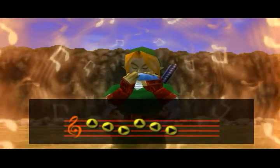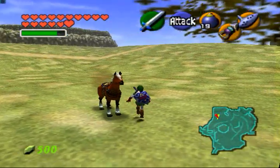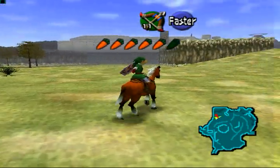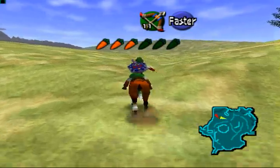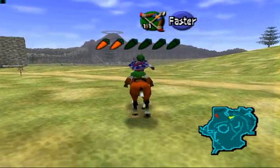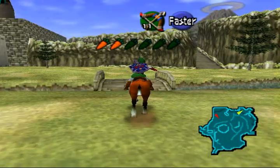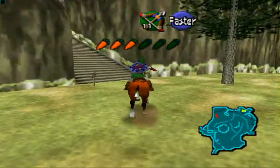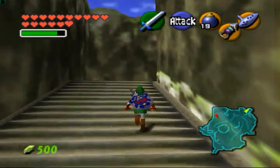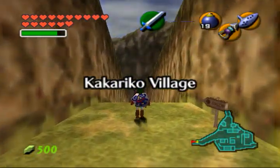There's a ladybug on my wall. It's crawling up a wall. I'm just going to leave it alone. Alright, something happens in Kakariko Village. I'm not sure if it happens after beating the Water Temple or after beating the Water Temple and the Fire Temple. So let's go check it out and see if it happens. Okay, it's after beating the Fire Temple and the Water Temple.